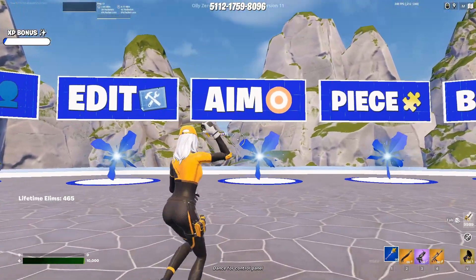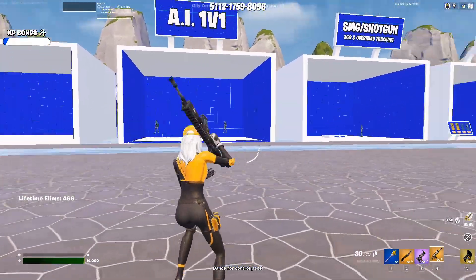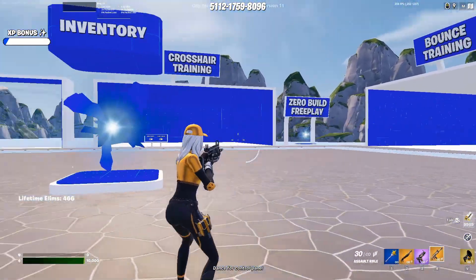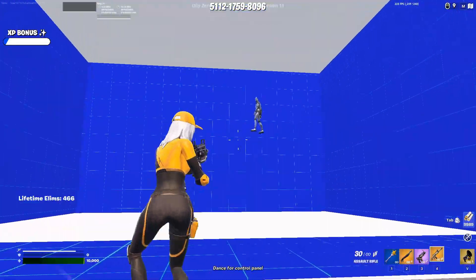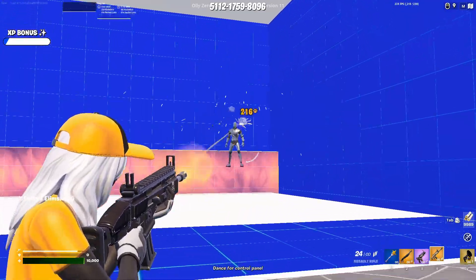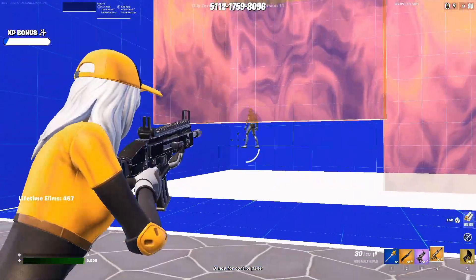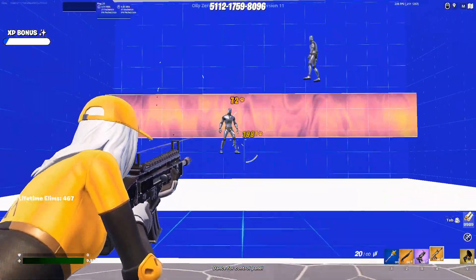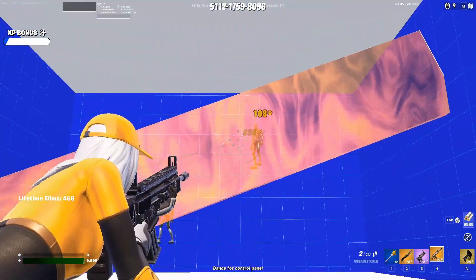Next, let's go on to Aim. Once you join the Aim bit, let's go to AI on V1. You have to jump over these red bars or dodge them, so basically it helps with your awareness and your aim.